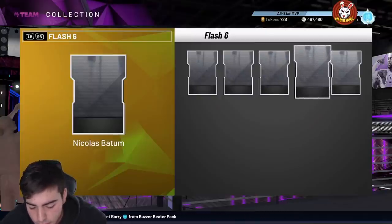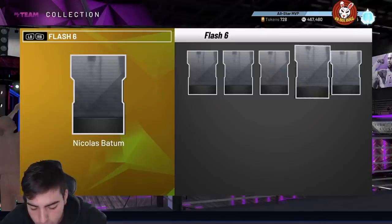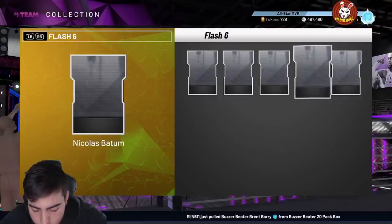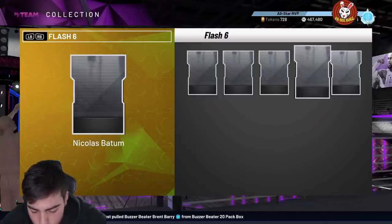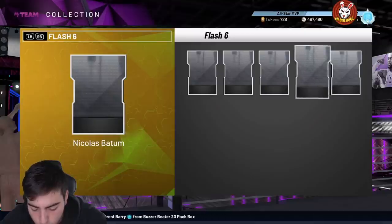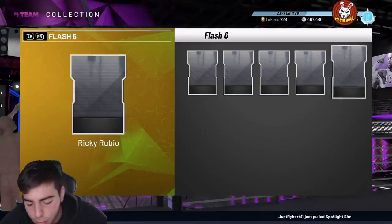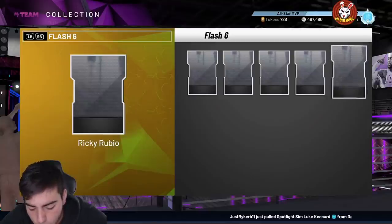Nick Patum — I feel like he's going to be a budget defender. He's a 95 diamond, 93 three-point, 84 mid-range, 80 driving dunk, 89 speed, 89 speed of ball, 94 perimeter defense, 84 steal. He has gold range extender, gold quick draw, and Hall of Fame clamps. This card is going to be dirt cheap. I'm not a fan at all.